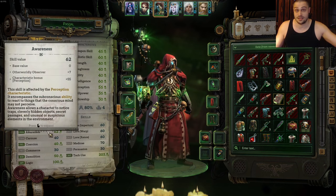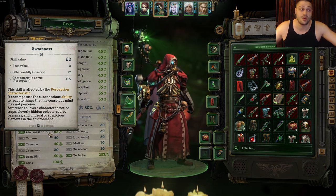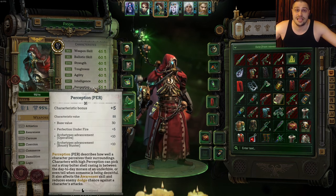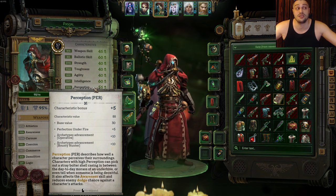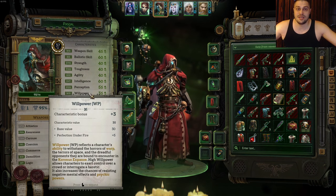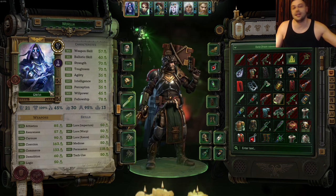The next characteristic is perception. The higher the perception, the bigger your awareness — and the bigger the awareness, the more easily you'll spot hidden objects when exploring. In combat, enemies also have less chance to dodge your attacks the higher your perception is. So when creating a ranged character — bounty hunter, soldier, it doesn't matter — those that shoot from afar should have ballistic skill and perception raised as the main offensive characteristics.